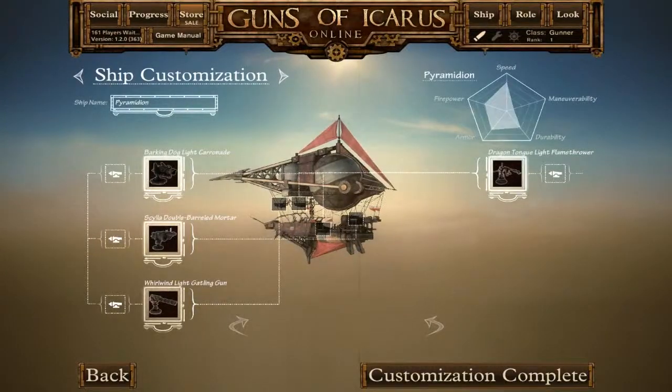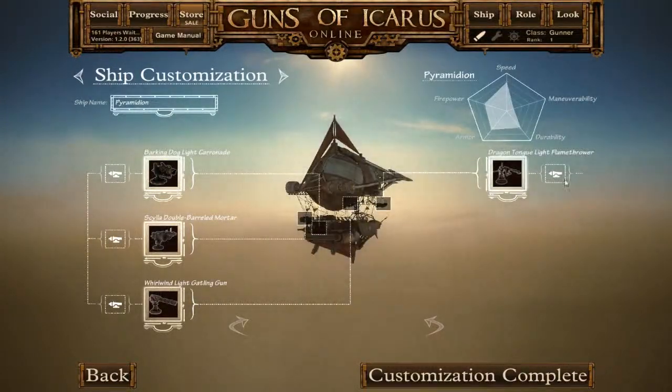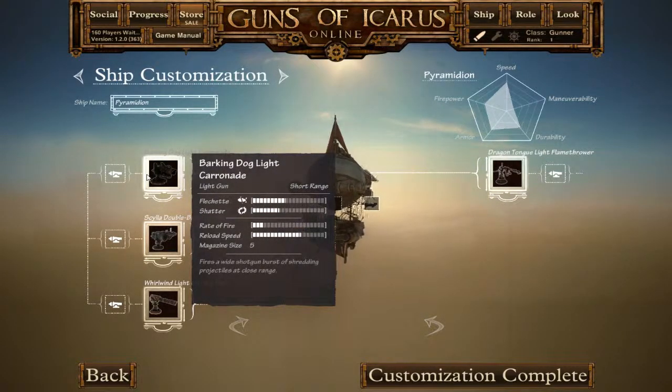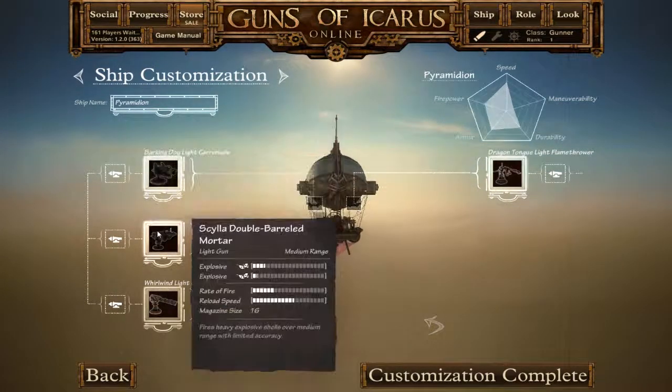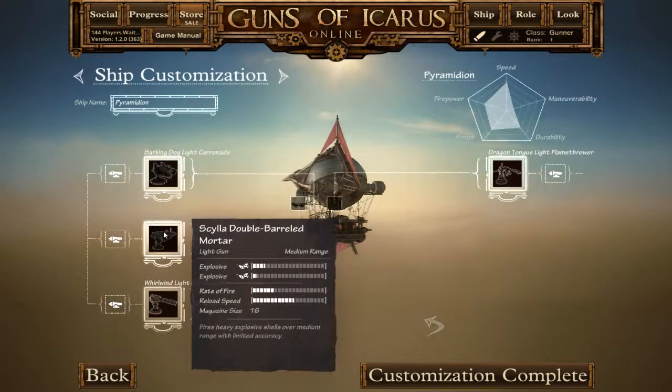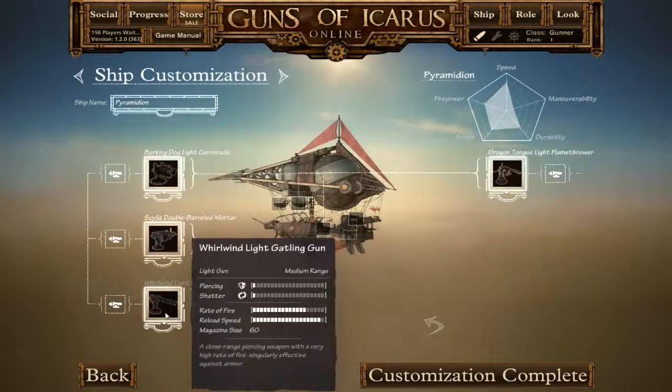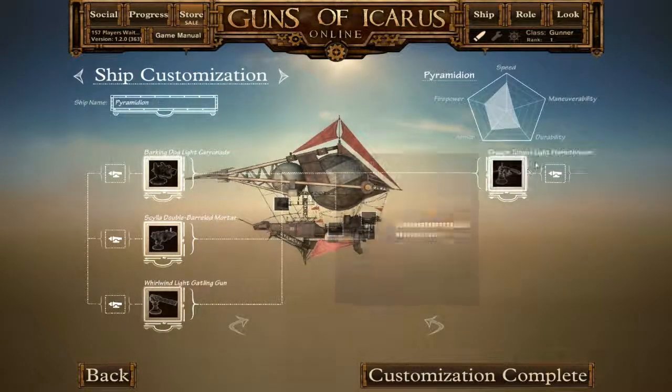Here we have the Pyramidon — I don't know really how to pronounce it, but there you go. That's an enemy ship we're going up against at the moment. It's quite a strong and quite quick ship. Those sort of ships are designed to get in quick, do a bit of damage to the enemy, run like hell, then come round for another attack — either port side or on the bow.